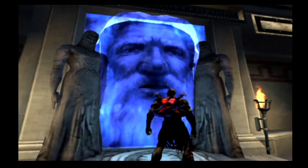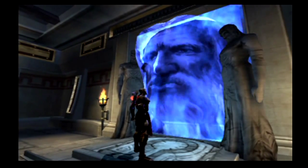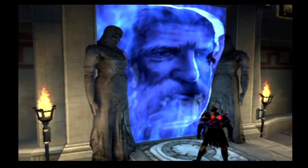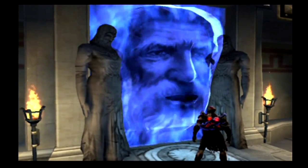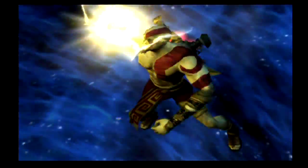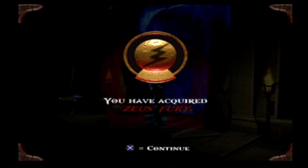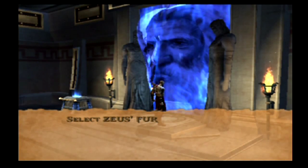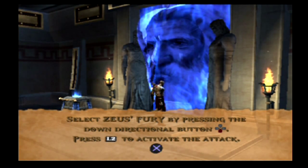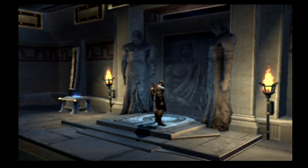Kratos, you grow stronger as your journey continues, but if you are to succeed in your quest you will need my aid. I offer you the power of the greatest of all the gods, the Father of Olympus — I offer you the power of Zeus. Take this weapon, Kratos, take this power and use it to defeat your enemy. You have acquired Zeus's Fury. You have done well, Kratos — go with the gods, go forth in the name of Olympus.